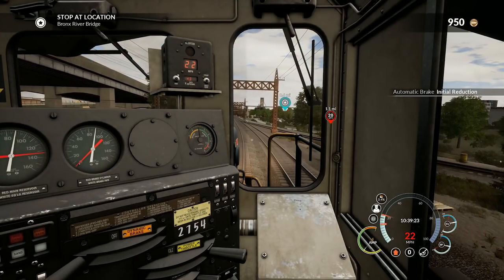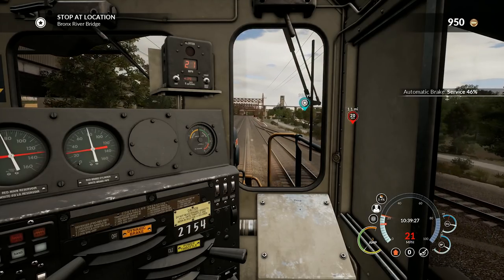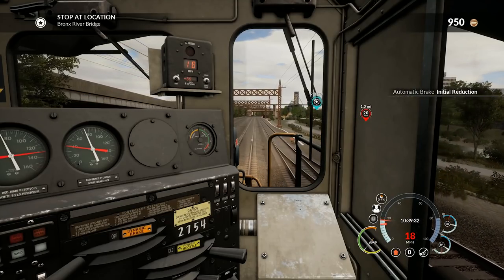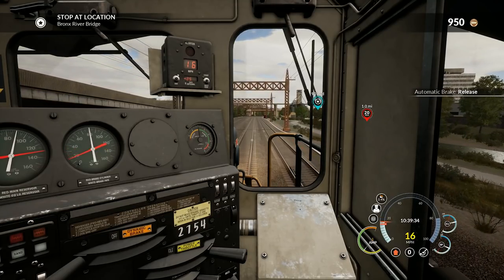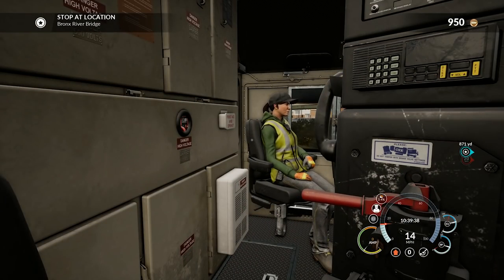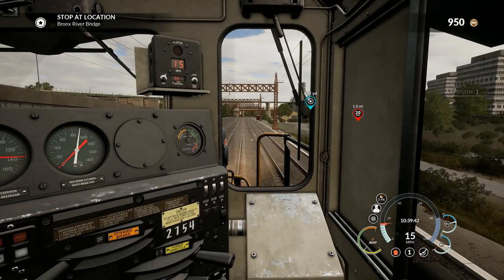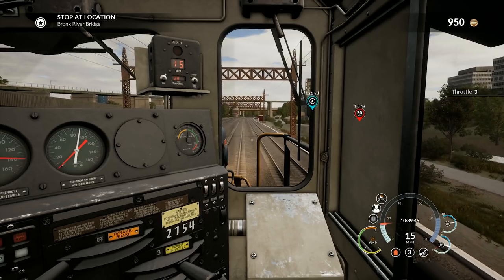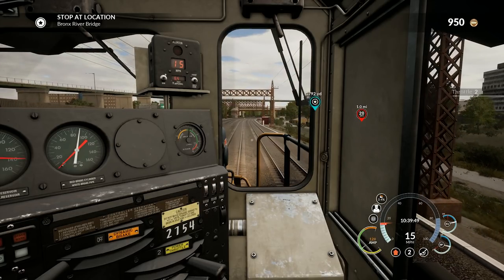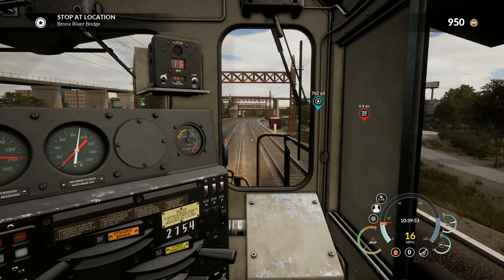Great looking train! We're going fast — started messing around with the camera and now we're screwing up. Watch our speed, a little braking to get it back down. Sometimes if you're playing around with cameras you can easily start speeding and the game doesn't seem to care. Going throttle three for now — 800 yards to the stopping point.